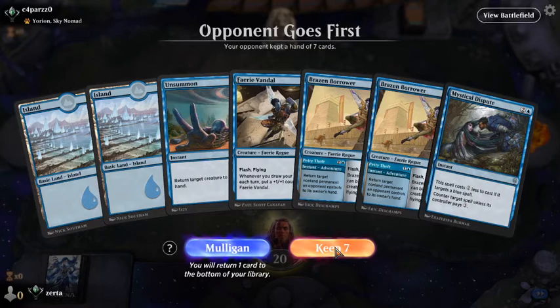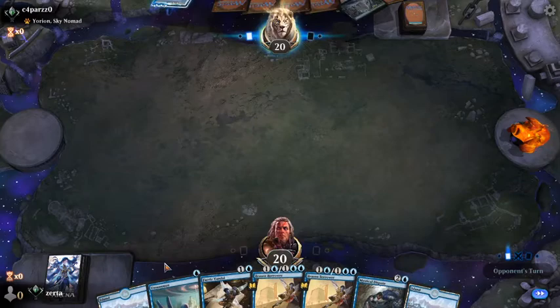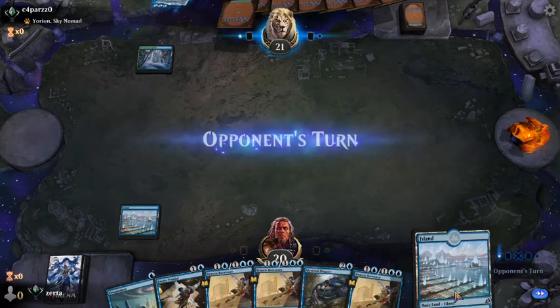Against the Yorian deck, the Dispute will be good. The Vandal, the Borrowers, the Unsummons — not so much. I think the Dispute is just too important and Unsummon still has versatility. Those Borrowers are going to be the death of me. At least we got Sea Dasher.